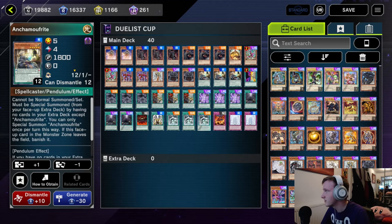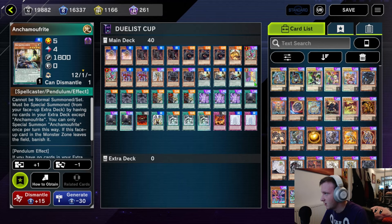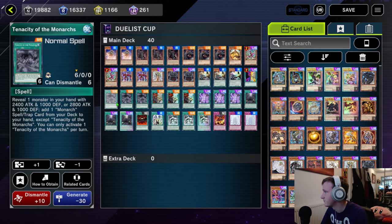Now the funny thing about Monarchs is you don't actually want to see many of the big boys very often. We run one Ether and two Erebus — they're good, but compared to summoning a Vanity's Fiend or a Majesty's Fiend, they're just not as good. But they're still good, and it's Monarch so we have to put the Monarchs in there. We have three Anchor Morphrite, which lets you draw one card and then special summon it for more Tribute Fodder. Because we have no cards in our extra deck, this works perfectly. Please be aware that you can't use it with Stormforth on the same turn though. Our only going-second card is Change of Heart, since we can use their monsters as Tribute Fodder, but you can cut this if you really want to go full going first.